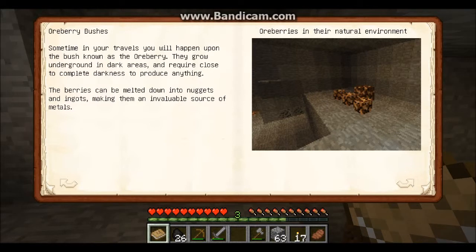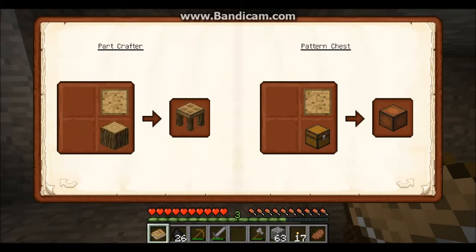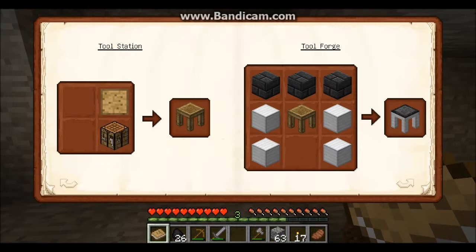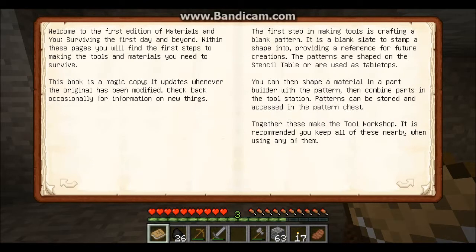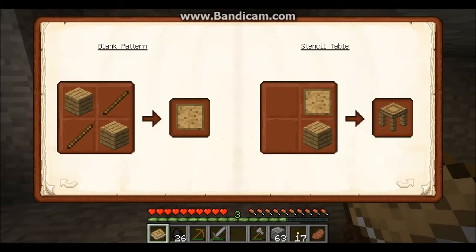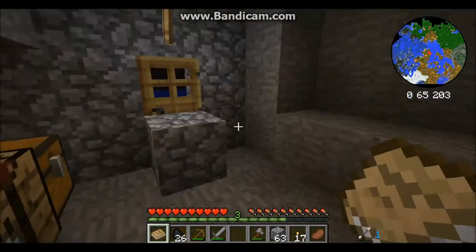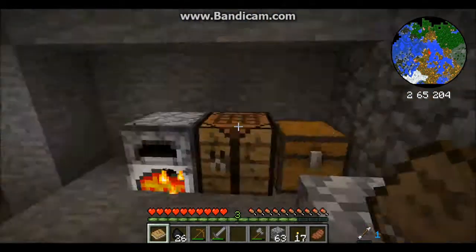Aubrey bushes — you will happen upon the bush known as an Aubrey; they are grown underground and require close to complete darkness. Blank pattern — so I need sticks and two of those, and then that makes a stencil table. And I make a part crafter, a pattern chest, a tool station, a tool forge. So I'm guessing we'll do that in order. But I'm afraid I'm running out of time for this, so I want to get my iron done and then I can easily pick this back up a little bit later on. Also I need to hunt for some sheep to make a bed.